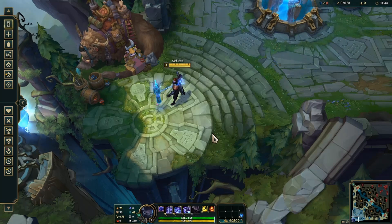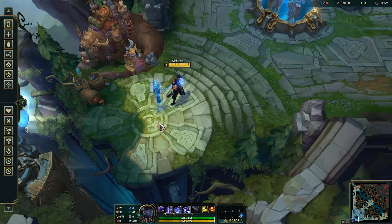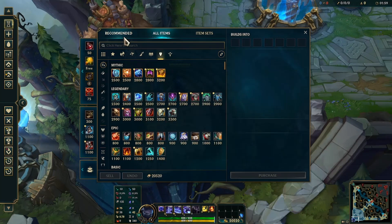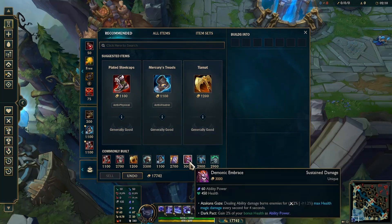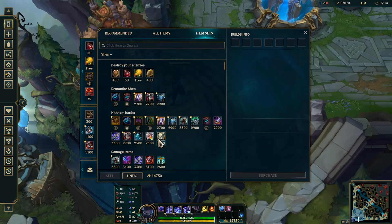For today we're going to be kind of changing up the build a little bit and we're going to be using Redemption — the Redemp-Shen build. But first, before we begin, I wanted to show some interesting interactions with the item Redemption, starting with the classic Demon Fire build. We're going to do Frostfire Gauntlet and Demonic Embrace, but then we're going to add our Redemption.